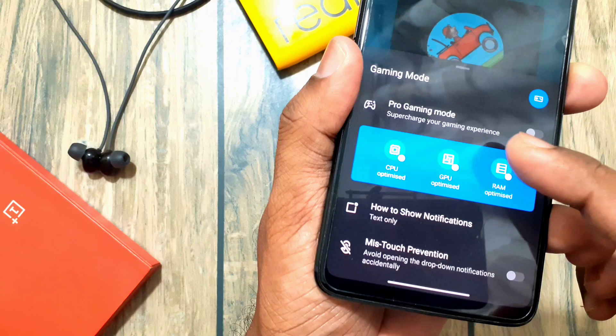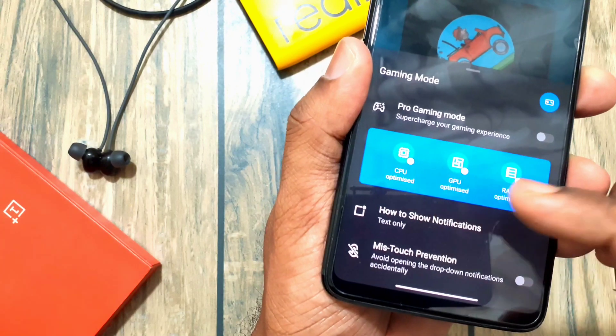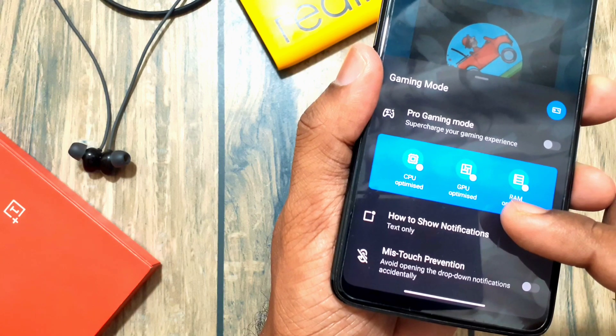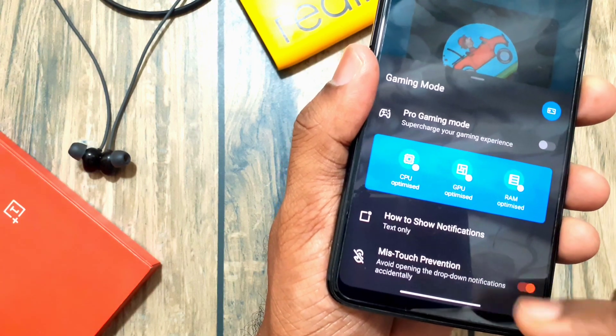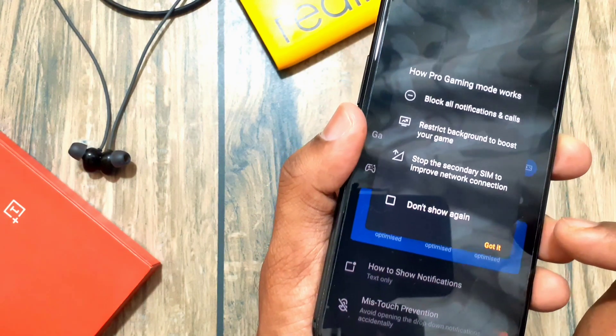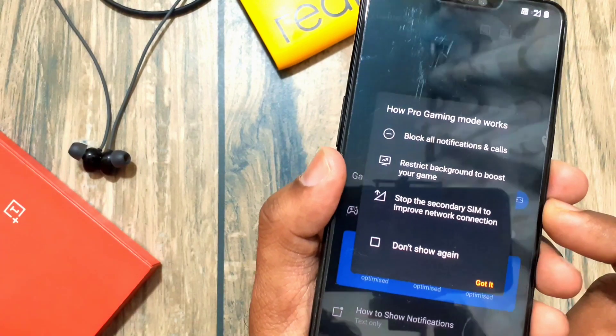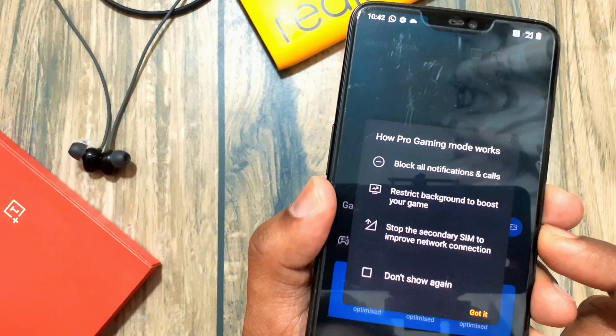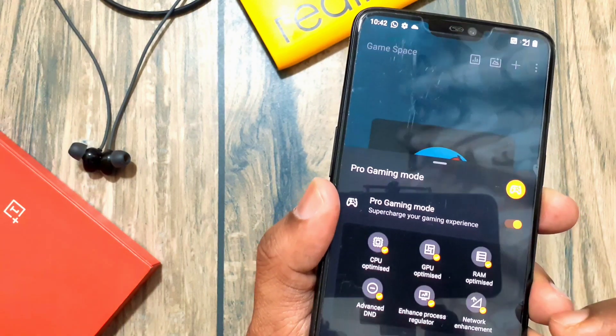If you swipe from the bottom, you will see the gaming modes, which enable CPU, GPU, and RAM optimizations along with mistouch prevention to avoid accidental notification drop-downs. There is also a Pro Gaming Mode. When enabled, it blocks all notifications, boosts gaming performance, and stops the secondary SIM to improve network connection.